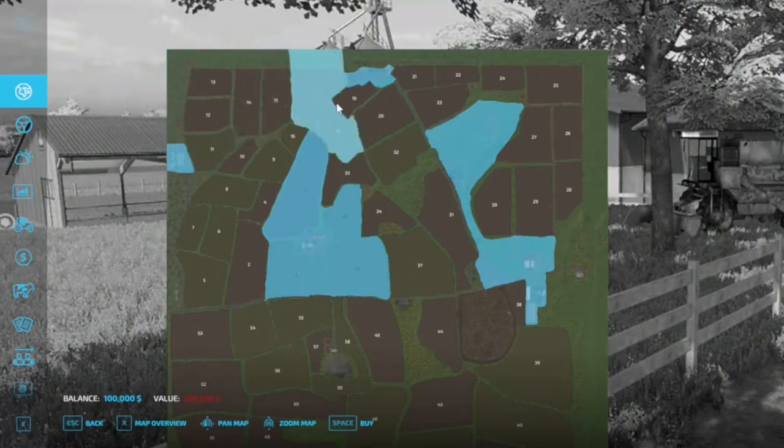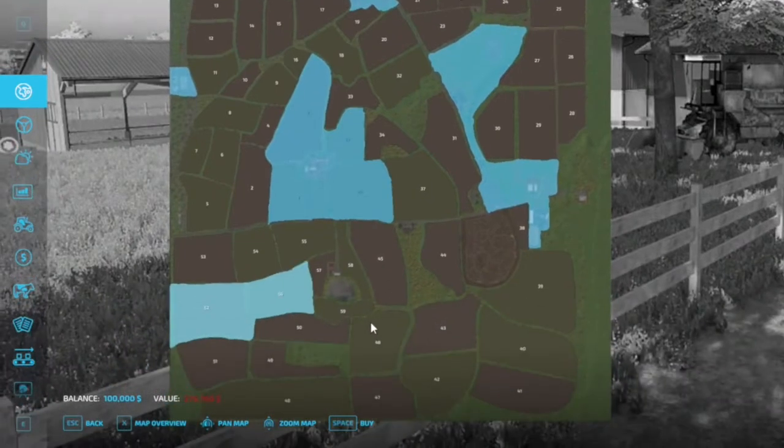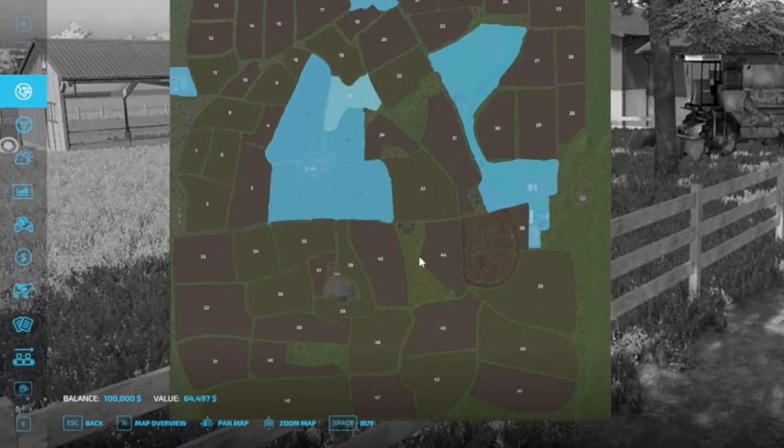Looking at all of this stuff in here, you do have quite the variety of prices on all of these fields. But the absolute cheapest one comes in at field 33, and that's $64,000. Right behind that is field 55 at $97,000. Those are the low-end side of things. High-end side of things: your starting farm and all the surrounding area comes in at $925,000 — very, very expensive.